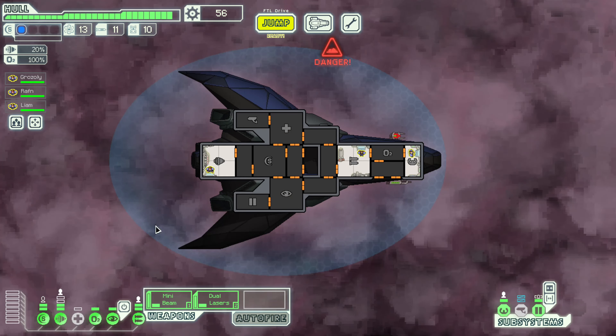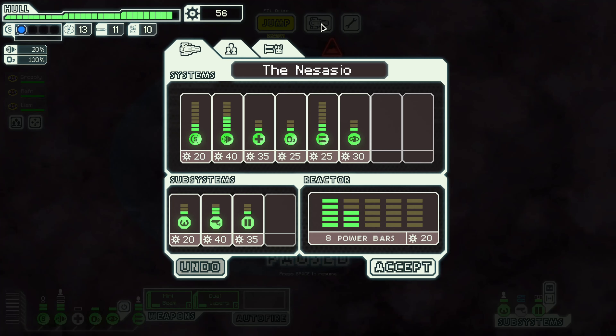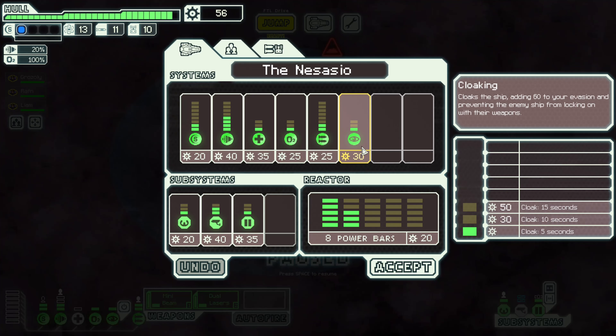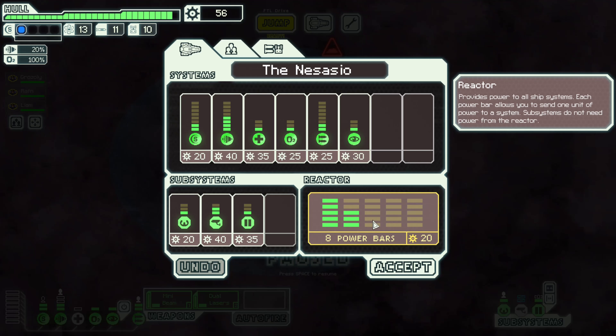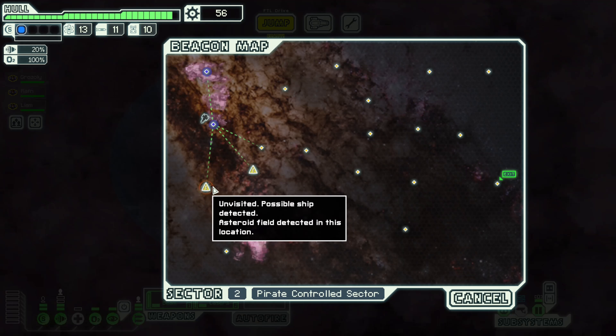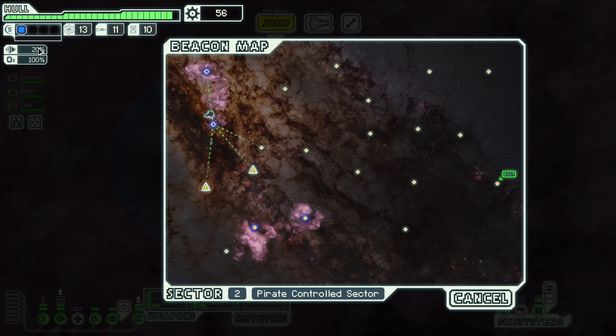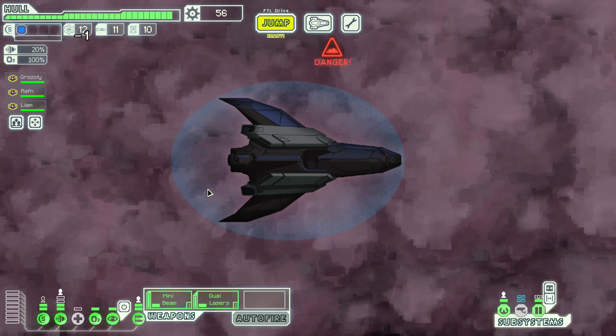Let's put power back towards our cloaking. Here comes the question — do we want to upgrade anything yet? We could potentially go ahead and upgrade our cloak, that wouldn't be a bad idea. Extra power into the reactor wouldn't be bad either. There's a ship in an asteroid field to take out. I think we can hold off on upgrades for this moment. We have a 20% chance to dodge — not terrible. Let's jump over.